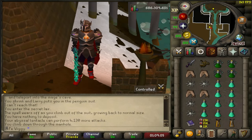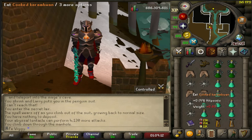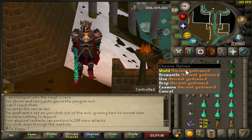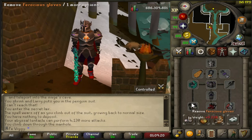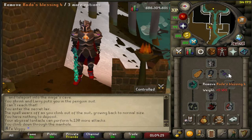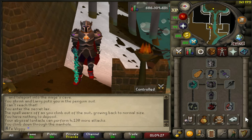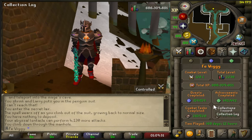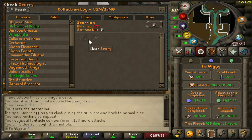I'm going to kill Scurrius the rat king boss until I get the pet. This is the inventory I'm going to use with the ancient god sword as a spec weapon, and this is the gear I'm going to use. This is the abyssal tentacle with the ornament kit. I've killed it 14 times so far just to test it out.